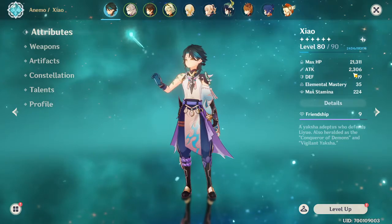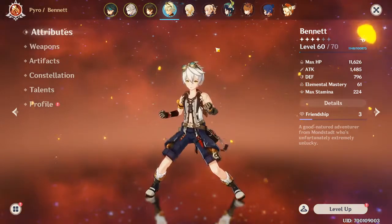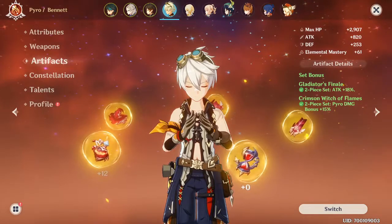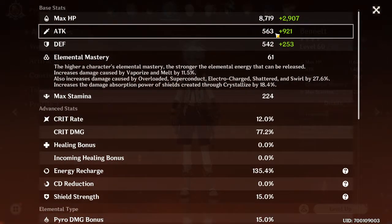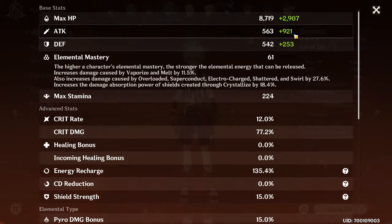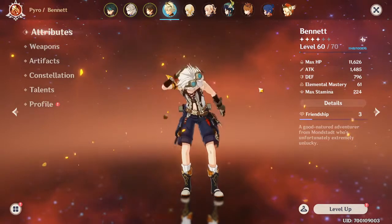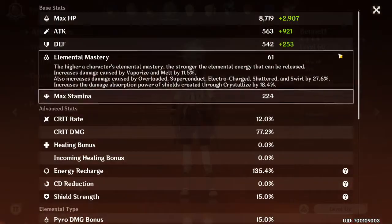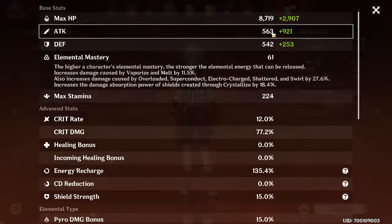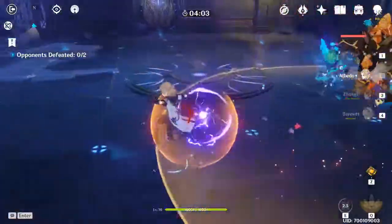My Xiao went from 1700 attack to 2306 attack damage, which is nuts. A lot of misconceptions about Bennett is that his base attack is increased by his artifact set — that's 100% false. The white number is base attack; the green number is from artifacts. Your base comes entirely from leveling up your character and weapon. My base attack is 563, which is terrible.